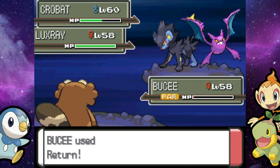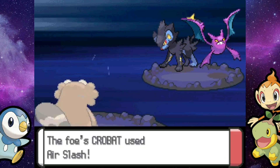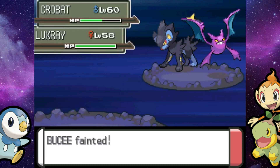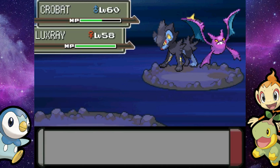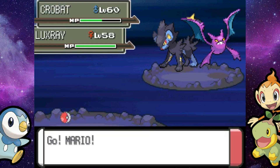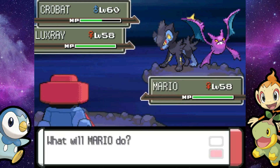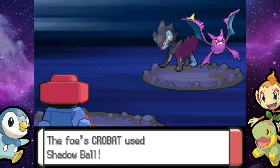We just need someone else to get out here — probably Hippalodon. Or honestly Probopass would work with Rock Slide — we could get damage on both of them, that would be pretty nice. Claydol's already dead after like the second turn. The Claydol's just not that good. But Lucario is by far the best partner Pokemon you're going to get in this game — back in Iron Island.